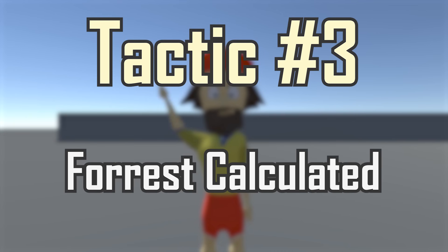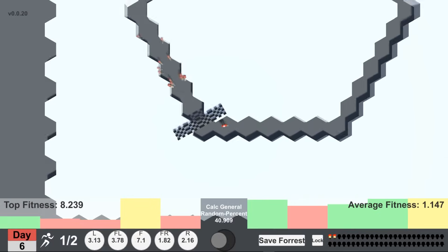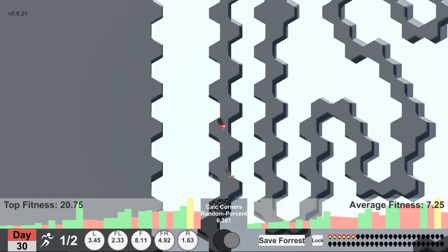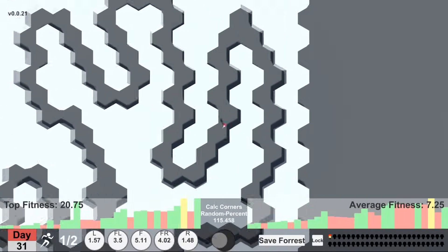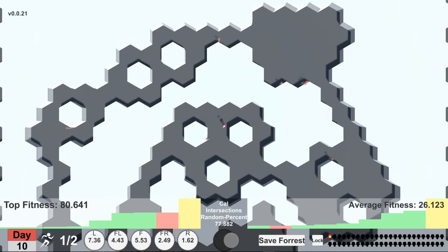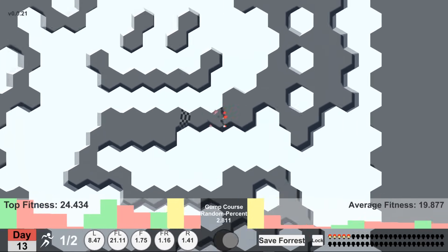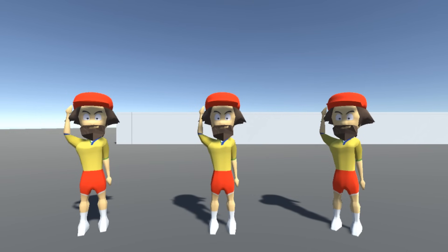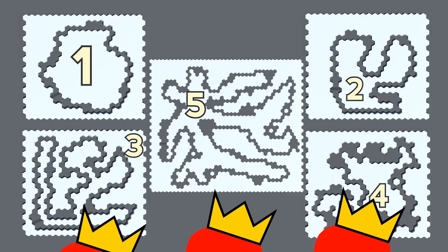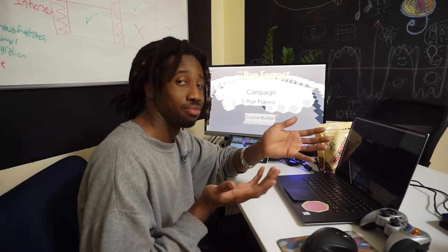Tactic number three: Forrest Calculated. This tactic is more of a mathematical approach to training. We're going to first train Forrest on a circular course — I hypothesize this will give us a thought process that can handle general turning. Then we'll train a completely new Forrest on a course with a lot of 90-degree or sharper corners, hypothesizing that will handle sharp corners. Then we'll train a final Forrest on a course with lots of confusing intersections. Finally, we'll use all three trained Forrest thought processes to train on the toughest course to hopefully make one ultimate trained Forrest. Once I have Forrest Dedicated, Forrest Gump, and Forrest Calculated trained to the best I can, we'll put them to the test live on the campaign, dubbing one — or maybe all of them — the any course running master.